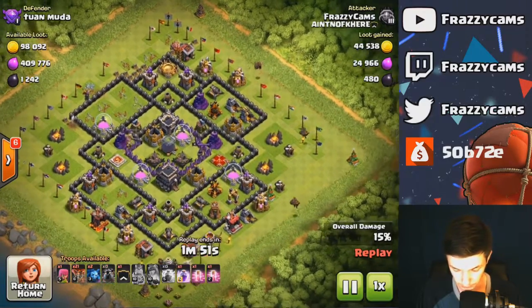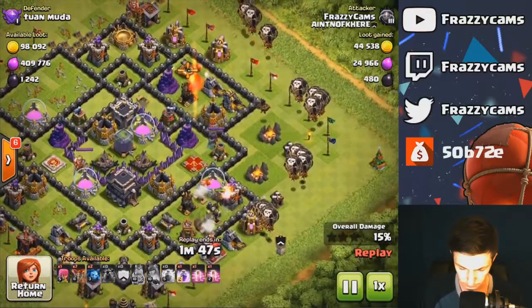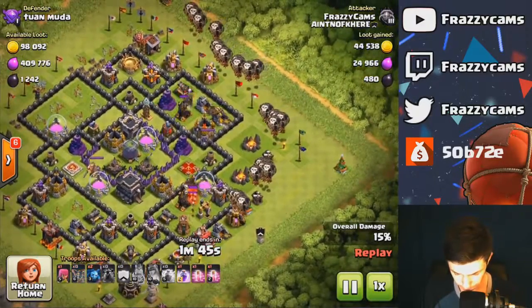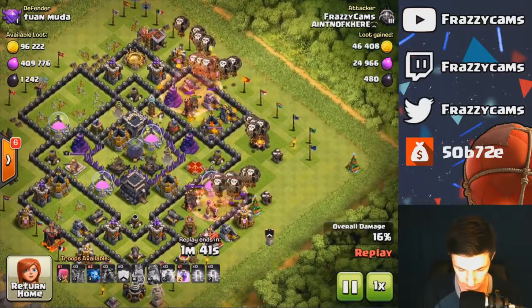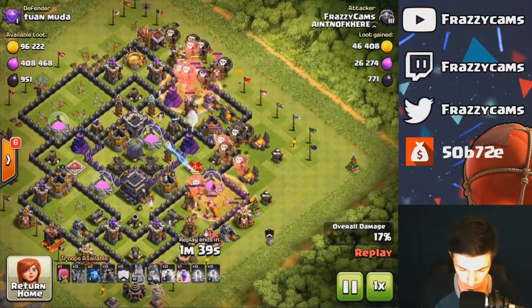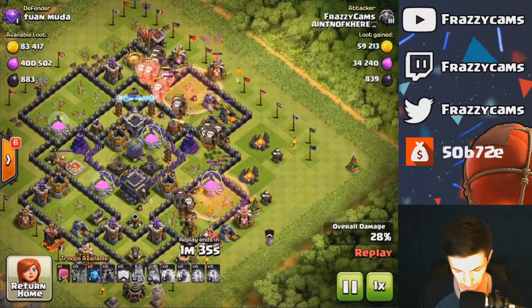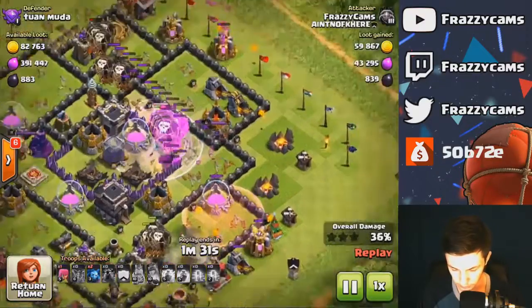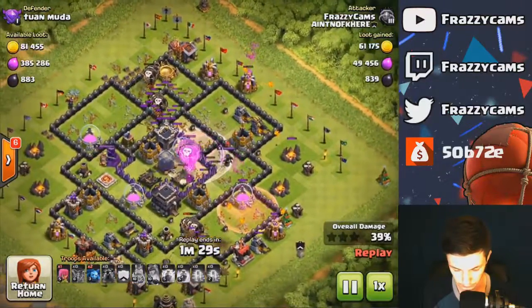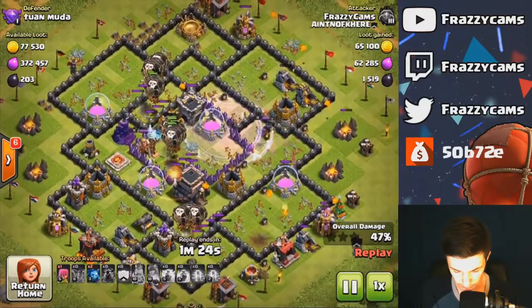Any moment — there we go. It's three hounds, loon CC followed in by more loons. The haste should be dropped on the right side. Now I should have thrown down a rage right about now. But I guess the queen was already down — no, she's alive right there. As you see, the core is being taken out. The second hound has been popped. I should have one hound left.